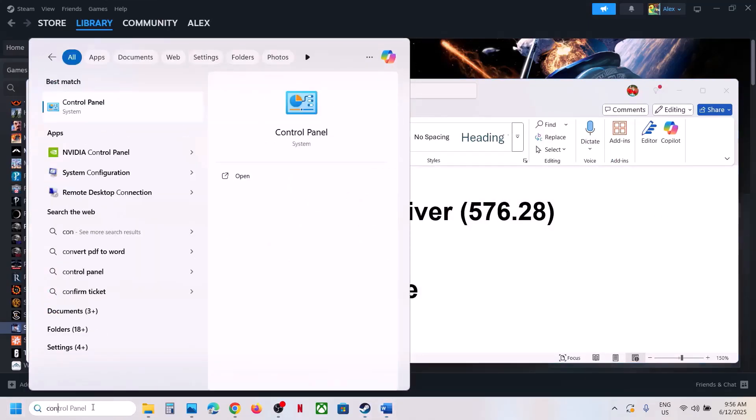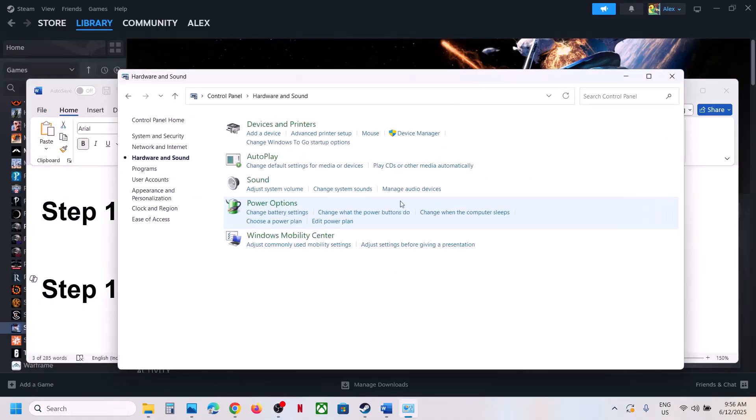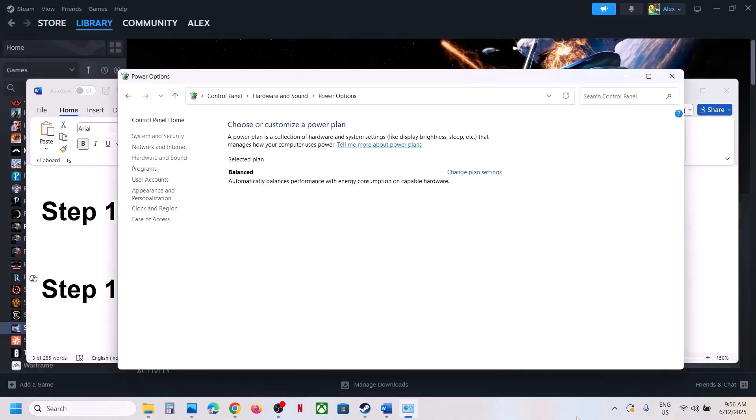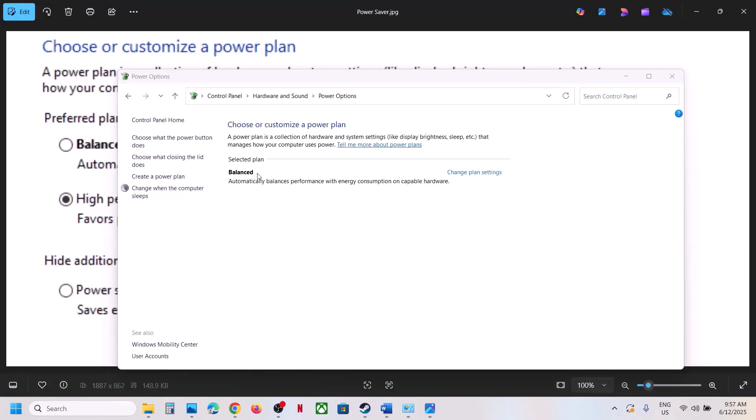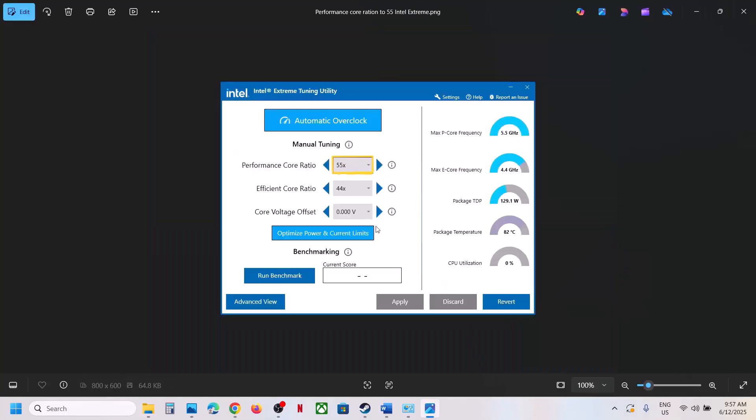The next step is to try Power Saver mode. Type 'Control Panel' in the Windows search box, click it, go to Hardware and Sound, then click Power Options. If you see a Power Saver option, select it and launch the game. You can also try Balanced and check which one works best for you.